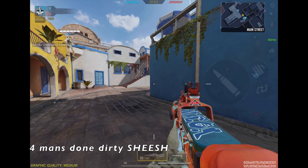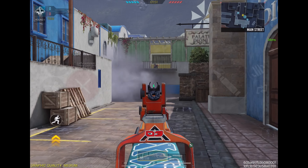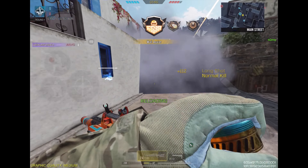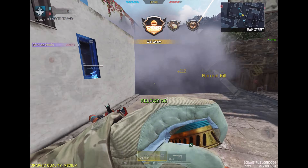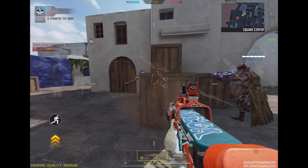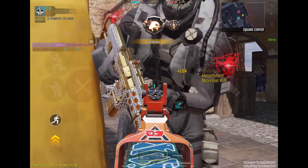Hey guys, as you all know, the CBR4 got a massive nerf at the start of the season. Its hit flinch has been increased drastically and the BSA has become super bad, so now you need to build it out for a BSA-based build. It's no longer the number one best overall gun in the game, but I'd say it's still top 10, top 15-ish.